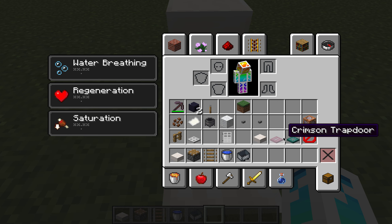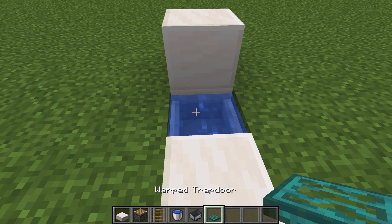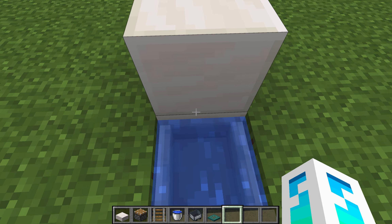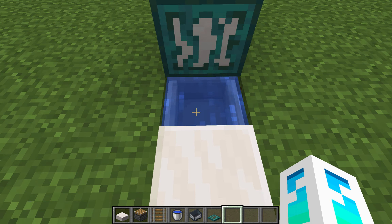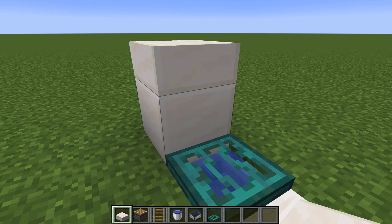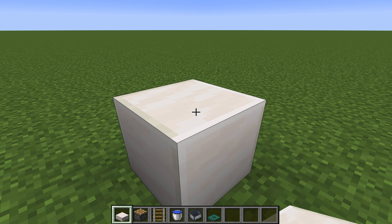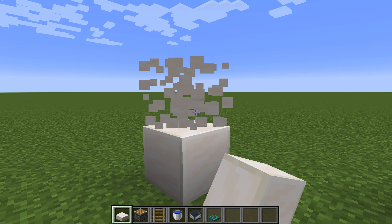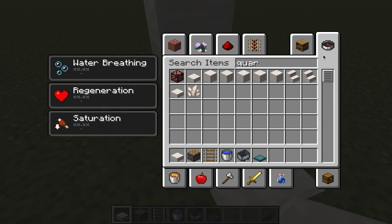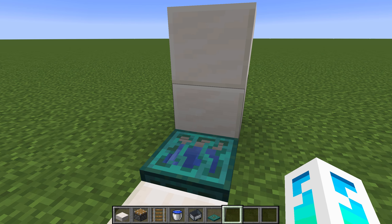Next you can get a wood trapdoor — any trapdoor you want. I use a warped one for the girls bathroom and a different one for the boys bathroom. Place it right here. Then jump up and put two of these slabs so it looks like two blocks with slabs on top — or you can just get a quartz block and do it that way. Once that's finished you have the base of the toilet done.